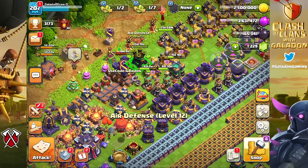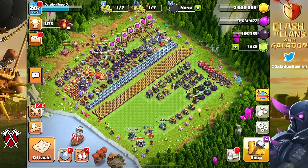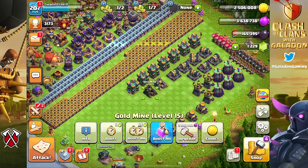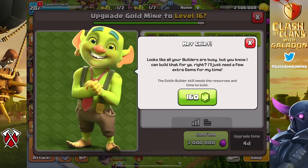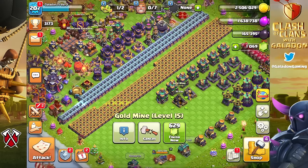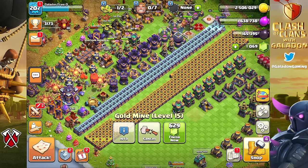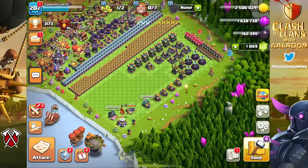We will break down and use the goblin builder today. Some call it a gem or money grab by Supercell; I call it a chance for some players to accelerate just a little. It really only makes sense if you have a lot of upgrades going and you're a very active player — the shorter upgrades cost a little bit less. So 160 gems to get that gold mine going with a goblin builder, and things look efficient.